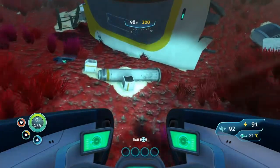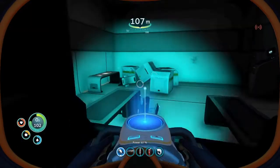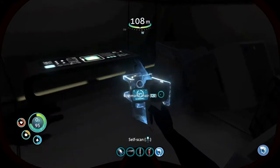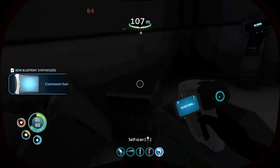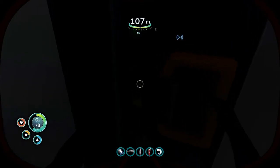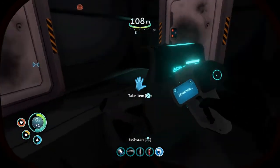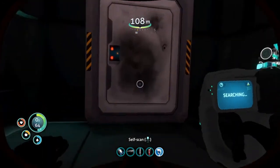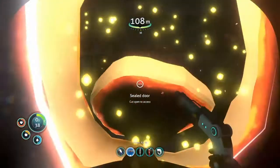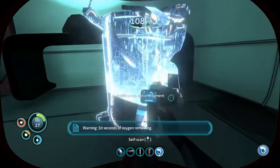Alright, so I managed to find this little wreckage over here. We'll see if we can find our part. I can go in through here. We got a chair - that's the highlight, guys. Chair. Desk. I don't know what that is. A door. This is cool. Take item - water. But I can finally use this laser cutter I made. Push that open. We got mobile vehicle bay fragment, modification station. Let me scan this.